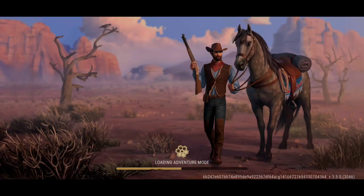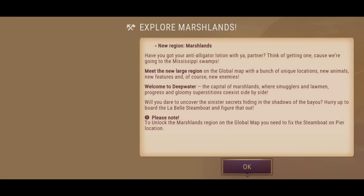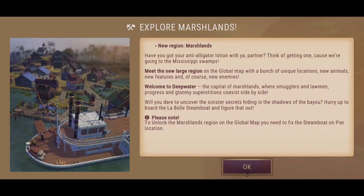That's just a bit of a briefing on the actual update itself. I'm looking right over on the actual Facebook page at the dev post — there's quite a bit to go on. I'd love to discuss everything in length here with you guys today, but at the expense of making the video too long, let's do some briefing. New region: the marshlands — have you got your anti-alligator lotion? We're going to the Mississippi swamps. Meet the new large region on the global map.